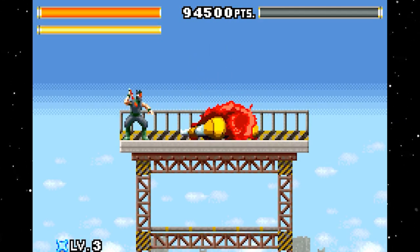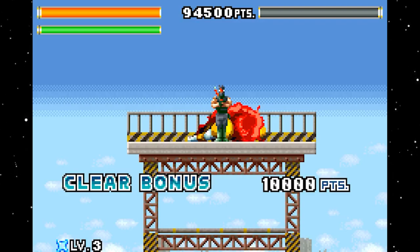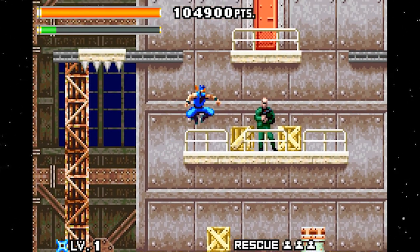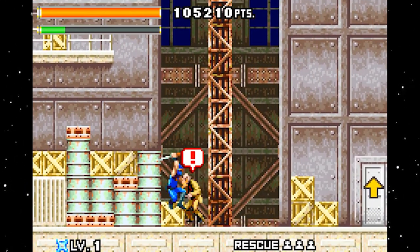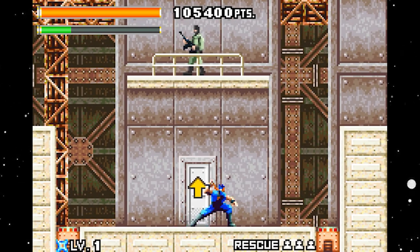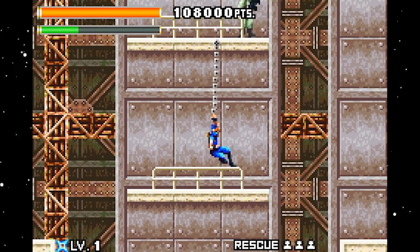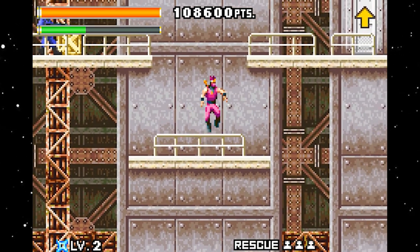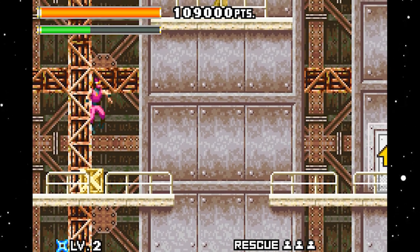The game embraces a retro-inspired pixel art style that pays homage to classic 8-bit and 16-bit platformers. The character and enemy sprites are well-detailed and feature fluid animations, creating a nostalgic feel reminiscent of classic ninja-themed games. The game's visuals successfully capture the essence of old-school platformers while utilizing the Game Boy Advance's capabilities to deliver an enjoyable and visually appealing experience.